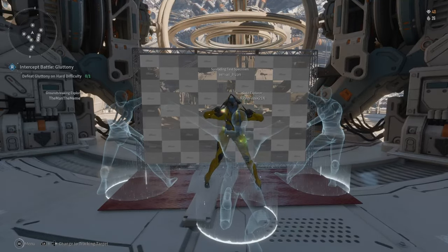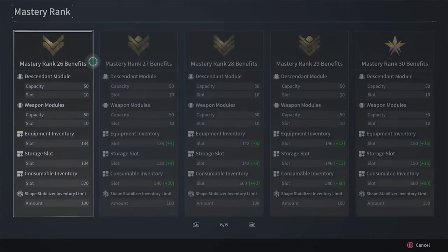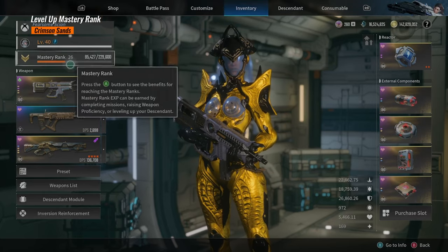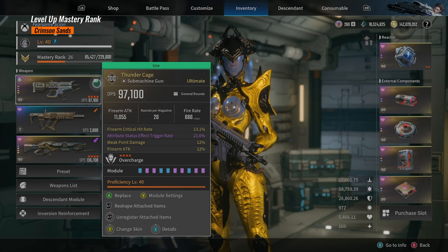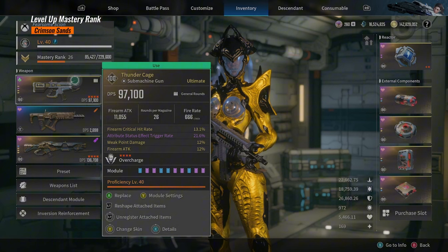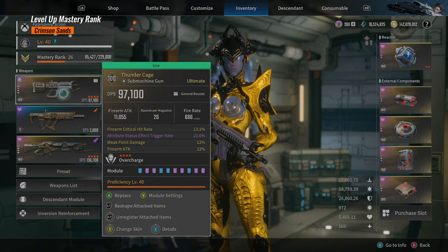So why do we need all the descendants? It is very important to know about mastery rank. In The First Descendant, there are different levels. The maximum proficiency level of weapons is 40. Once your weapon reaches level 40, you can no longer level it up further.